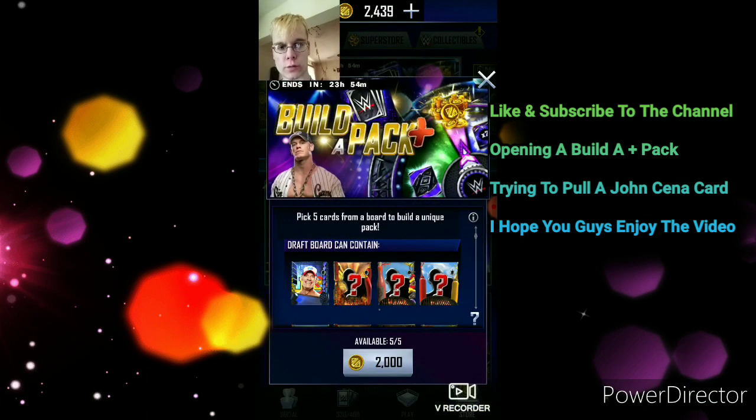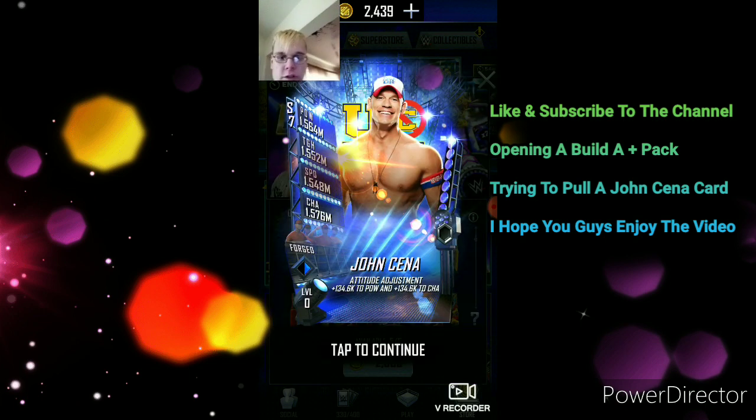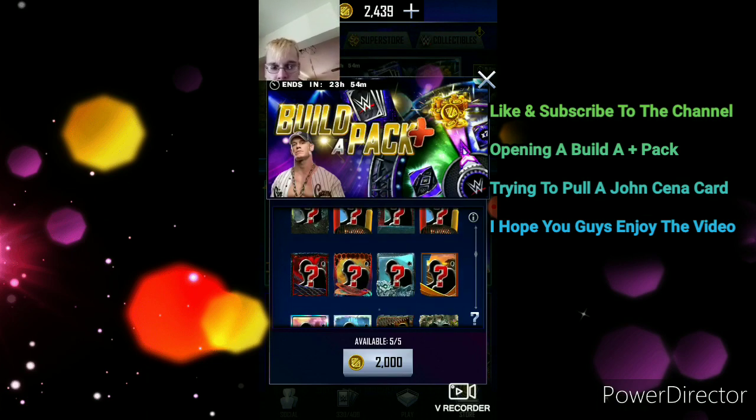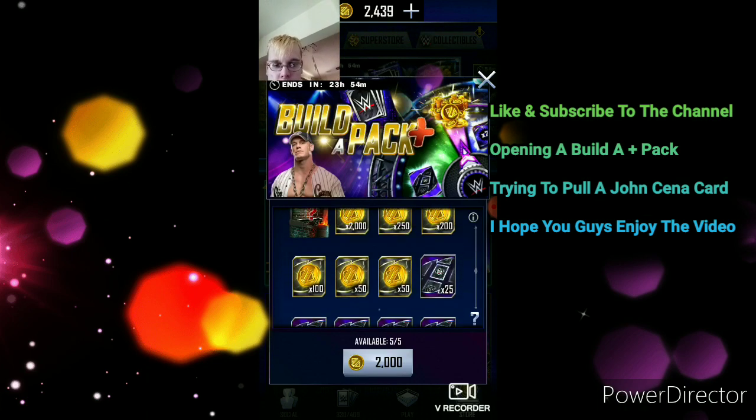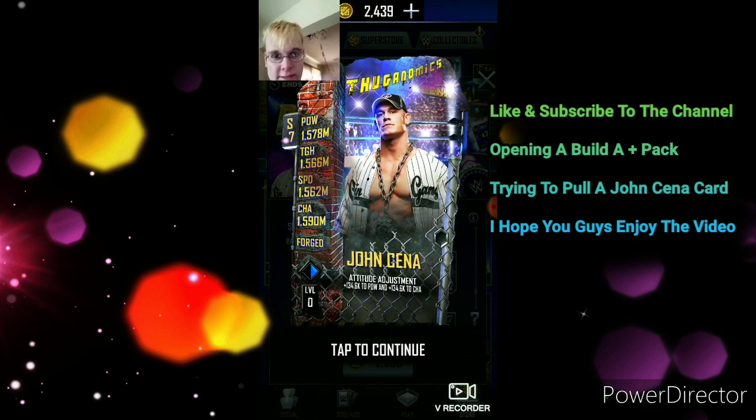We already know what the Build-A-Plus Pack is, so it should be pretty fun, hopefully. We also want to try to get this John Cena card. And of course you also have all the chances for all these cards — summertime cards, credits, draft picks, and the Thugonomics John Cena.